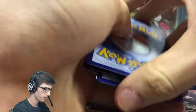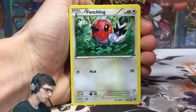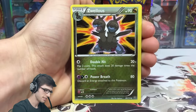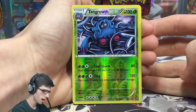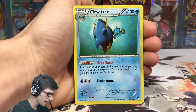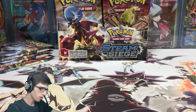Based on theory, we should not be getting anything for a long time. Pack two: we've got a Yanma, Fletchling, Marill, Drifloon, Pom, a Steel Experience Link - looking forward to pulling a Steelix in this box. We got a Violus and a Tangrowth reverse uncommon with Leaf Storm and Flog. The rare is a Clawitzer - a regular rare with 100 HP, the ability Mega Boost, and the attack Crab Hammer.